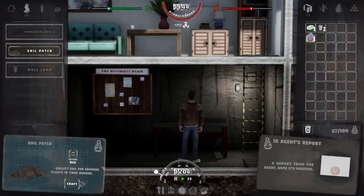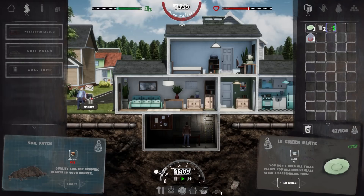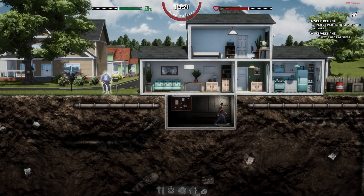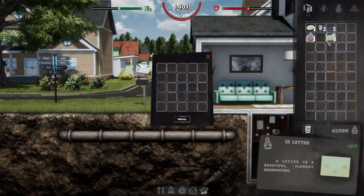We craft five portions of soil at the workbench, one by one. While doing so, mail arrives. We go upstairs to check — it's a letter in beautiful flowing handwriting. Read it: 'Dear neighbour, do you like flowers, herbs, and plants in general? Are you having trouble making friends in town? Are you tired of urban life and suited men visiting your home? If so, please come to the forest during the day — you might meet someone friendly. The local herbalist.'